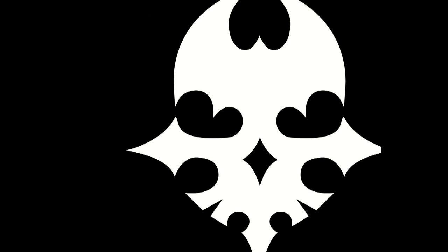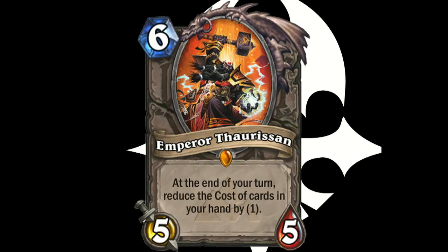The next card is Emperor Thaurissan — it's on the screen, you'll see it. At the end of your turn, reduce the cost of cards in your hand by 1. Say I'm playing a ramp druid and I slap this down on turn 6, and I have Ragnaros and Cenarius and a whole bunch of other things in my hand. Even if they destroy it next turn, that's fine — they have to waste a valuable resource to destroy it. That means next turn I'll have 7 mana. Oh, look — Ragnaros is already in my hand. Bam! Turn 7, Ragnaros.